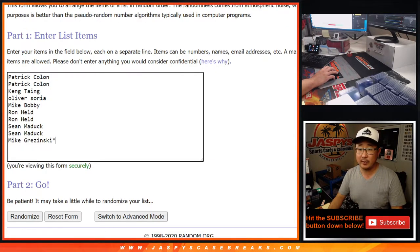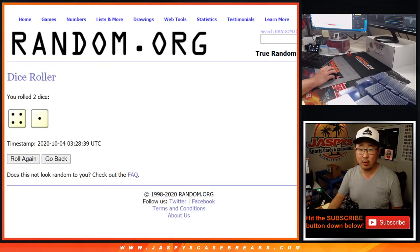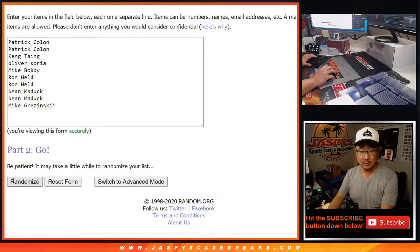I'm sure everybody read that. Big thanks to everybody right here. There are the numbers right there. Let's roll it, let's randomize it. Four and a one, five times — one for each list.